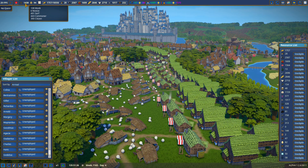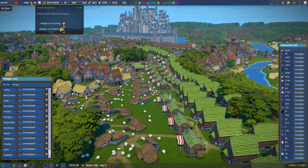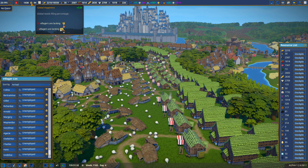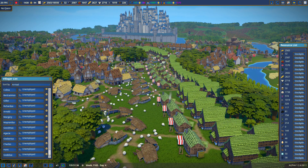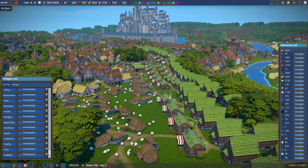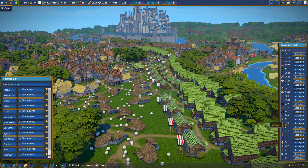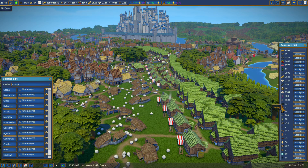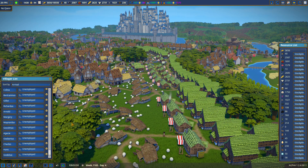We're at 1,438 villagers. We have 94 happiness. We now have 43 villagers lacking luxuries, and guess what — they're just going to have to lack them because I'm not going to build on to that monastery again. I did add two more apiaries, but the honey is still low.